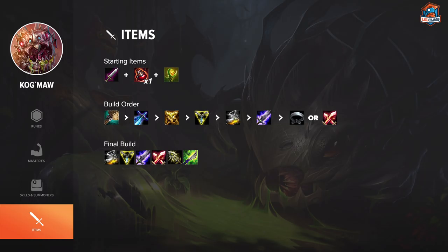Phantom Dancer actually does more damage than Last Whisper. You want Phantom Dancer over Static Shiv as Kog'Maw because Kog'Maw is a consistent damage dealing AD carry. Phantom Dancer with its 35% crit is better for Kog'Maw because Static Shiv is more for burst AD carries.